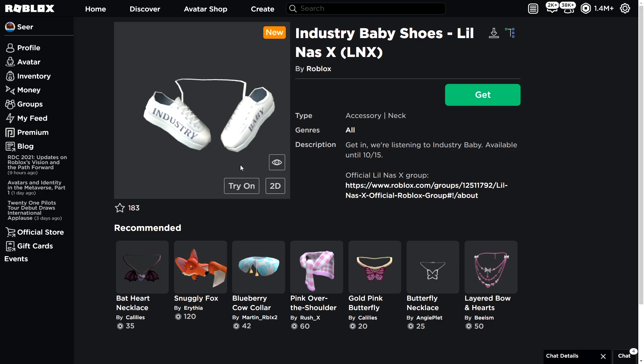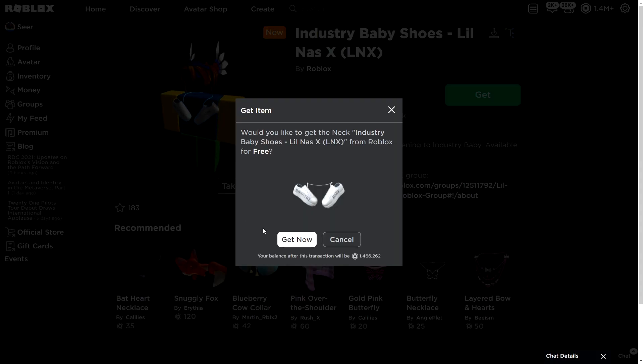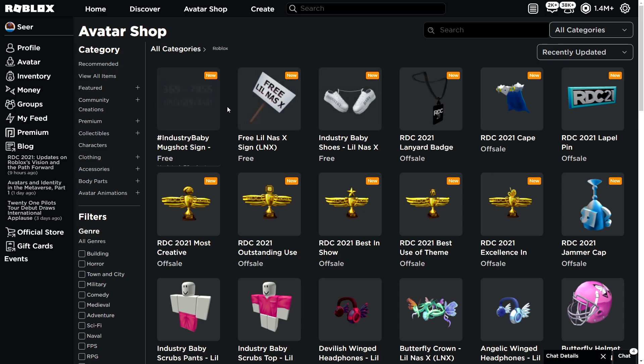Now we got the Industry Baby Shoes by Leona's X, and you can actually go ahead and wear them on your neck, which is pretty original. Let's go and claim these as well — boom, get now — and then you can claim this one as well. That's pretty much three brand new free items on Roblox right now.